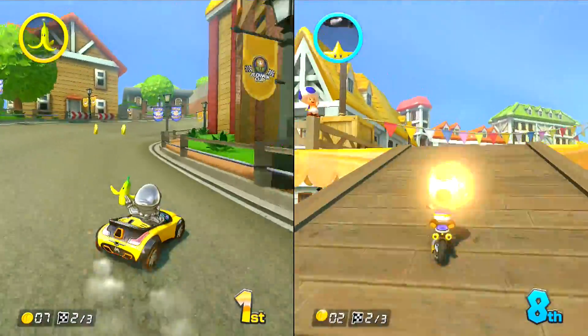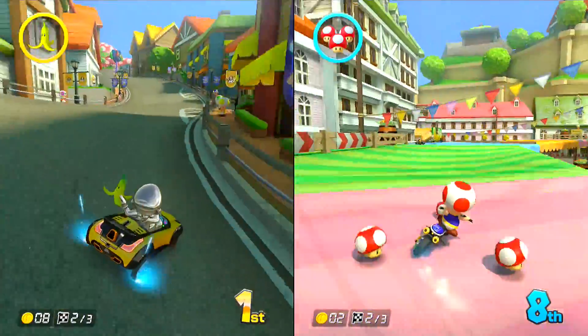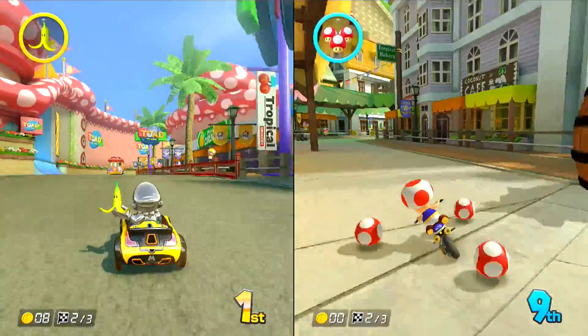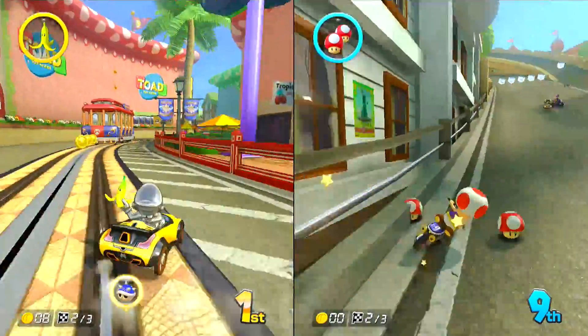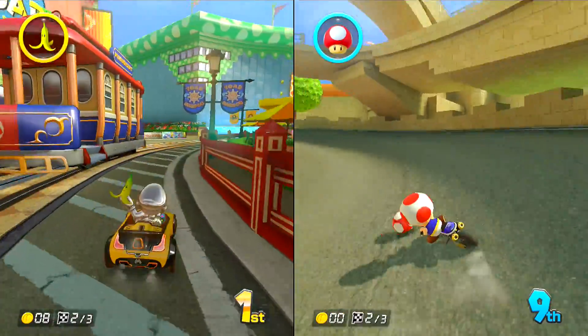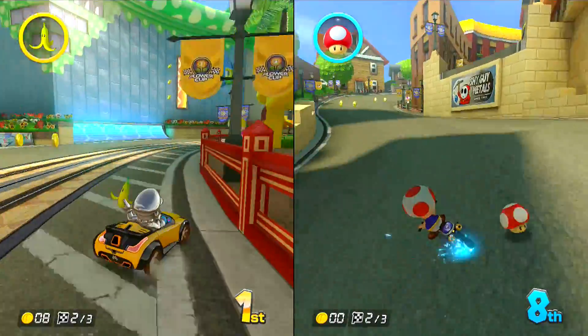What you want to do is when you execute your mini-turbo, you want to get in your line by hopping. You don't want to just keep holding the directional pad until you get there. You want to hop into it right away to minimize speed loss. That's really important.